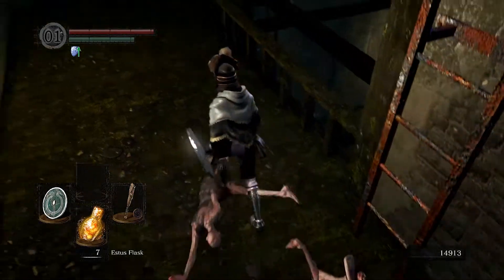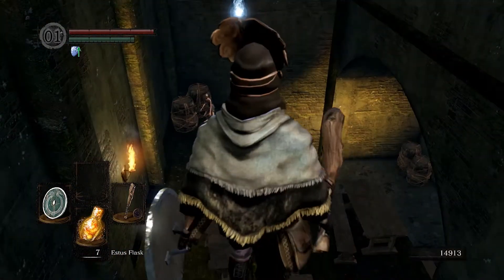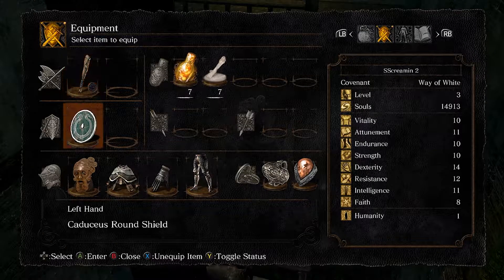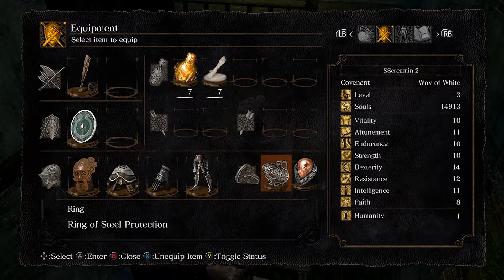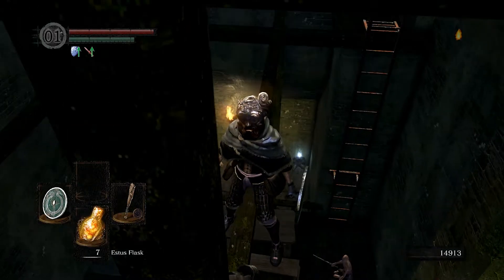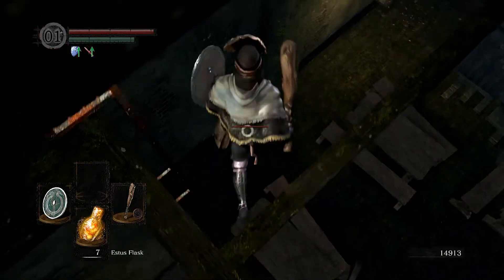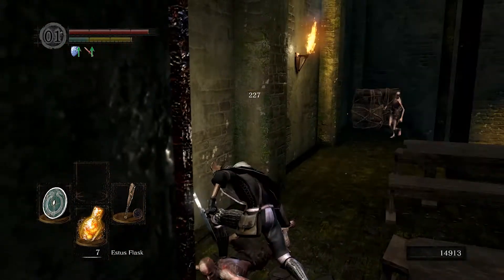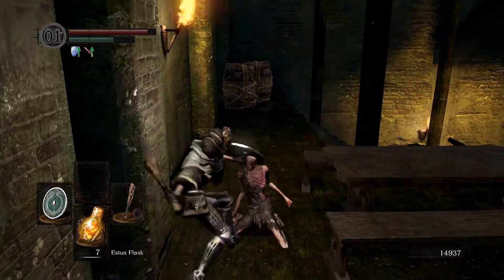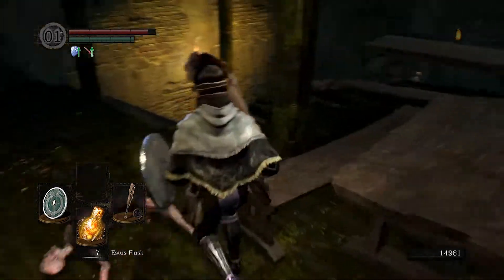Get off the ladder — okay, there we go. Normally this is either a humanity or some type of soul, but it's the Hornet Ring! Oh my god — boosts critical attacks. That's an overpowered ring, super OP.